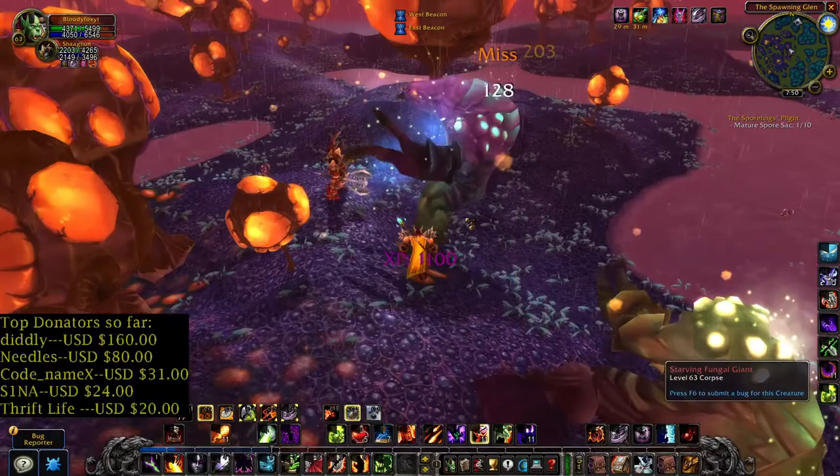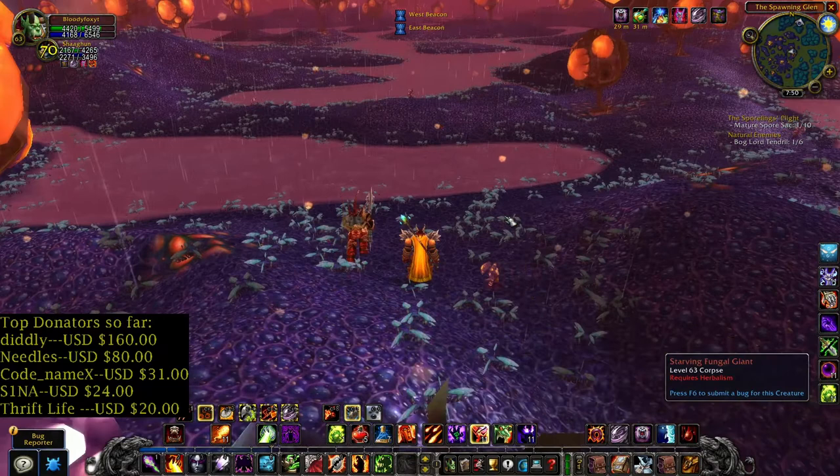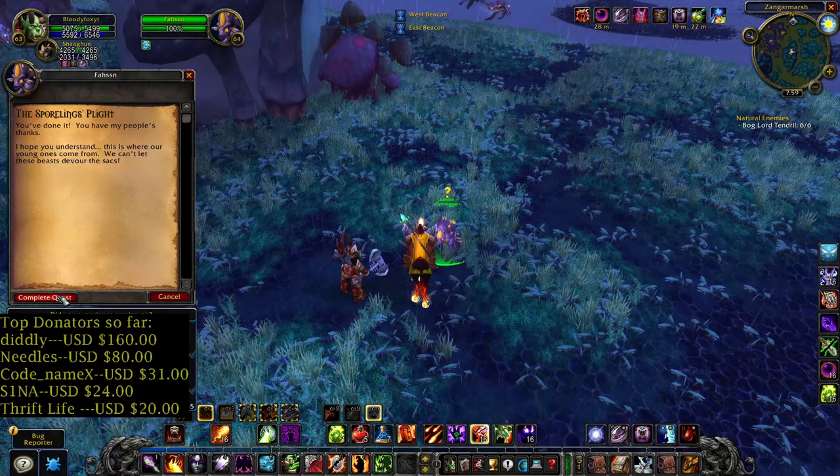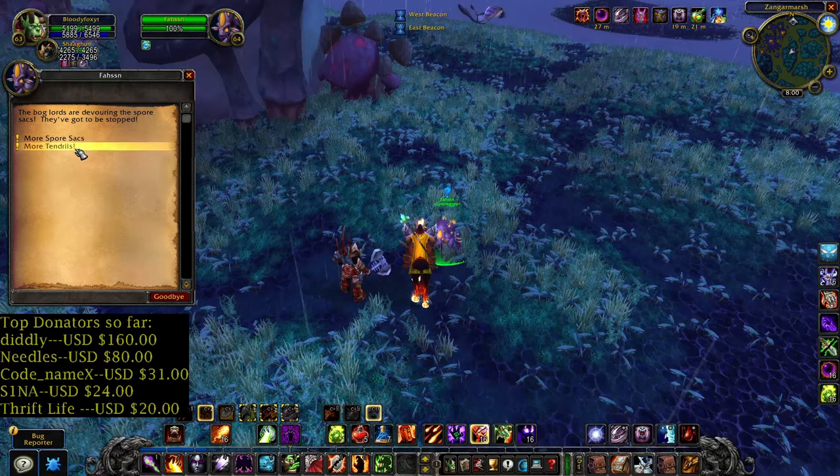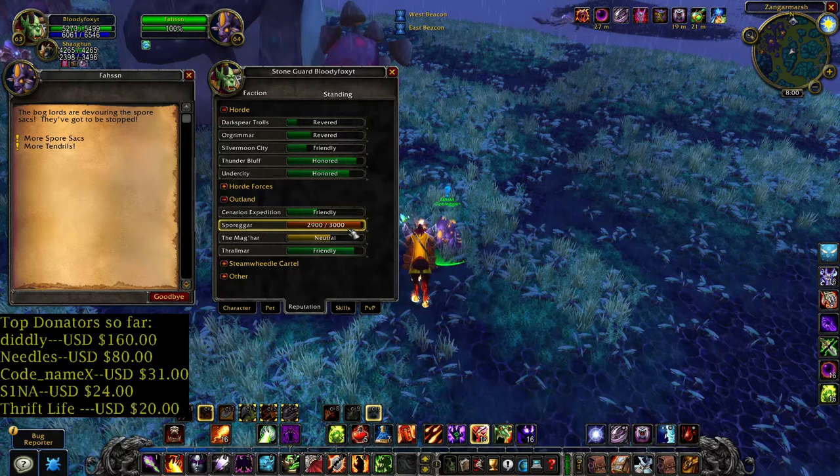Let's go to the quest site. Two easy quests to do. Now we have two quests: more spore sacks and more tendrils. I need 100 more reputation and then I will have a new quest.